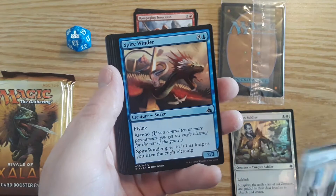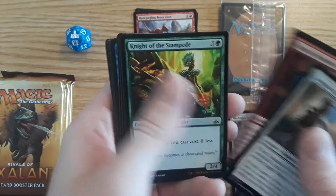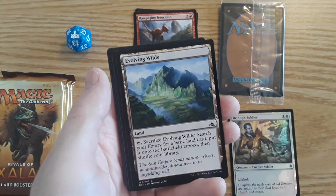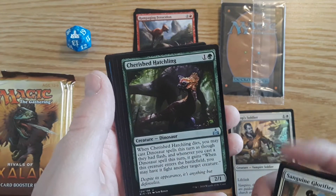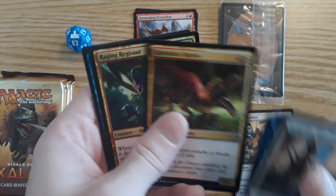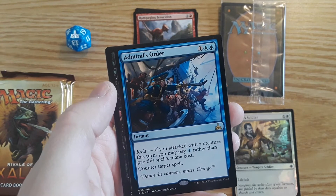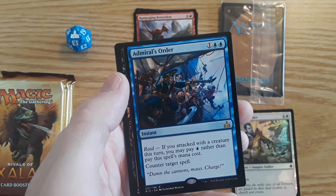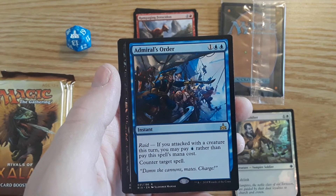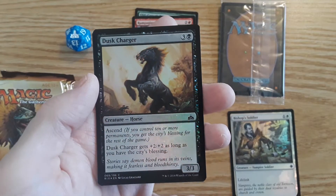First Rivals pack: Sanguine Glorifier vampire cleric, Spire Winder 2/3 snake — I don't think I've ever seen that card — Brazen Freebooter human pirate, Knight of the Stampede human knight, Recover, Plummet, Soul of the Rapids, Evolving Wilds, Bombard. First uncommon Cherished Hatchling 2/1 dinosaur, Relentless Raptor — I always like playing that in the Huatli deck — Raging Regisaur. The rare is Admiral's Order, a two-island-one instant. Raid: if you attacked with a creature this turn you may pay one island rather than pay this spell's mana cost to counter target spell. And we have another foil — Dusk Charger, a 3/3 horse.